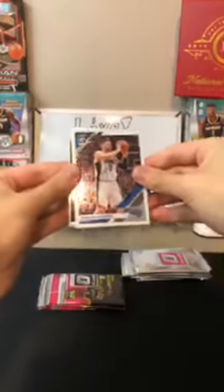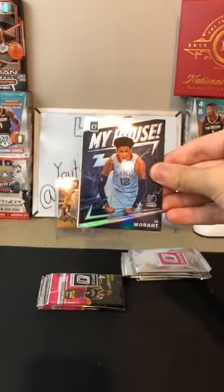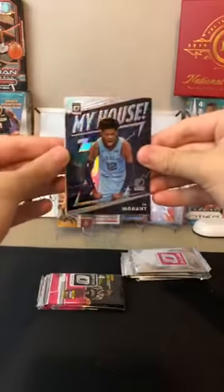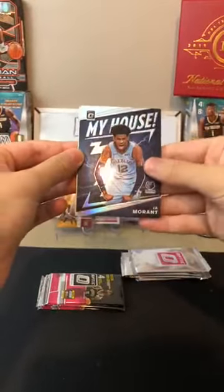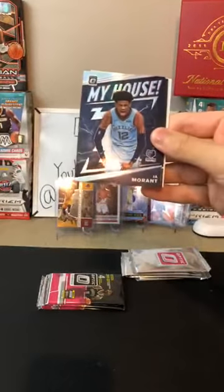Nikola Vucevic for the Magic. My House Hollow Ja Morant! Hollow! There you are, Grizzlies. Hollow Morant — beautiful. Morant has been coming up like every time the last couple days. There we are. As soon as you said you wanted a good rookie.